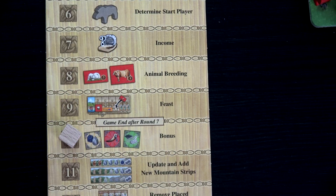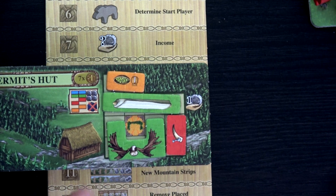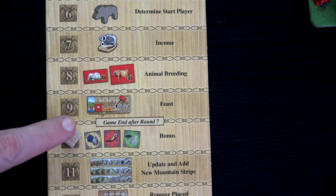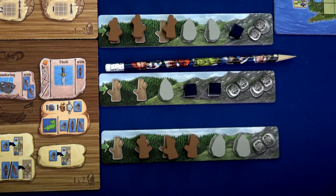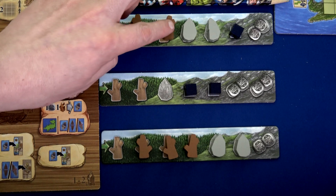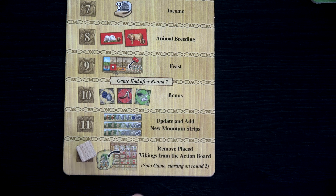Phase ten is bonus time. We only have one bonus but it's a good one — we've got our herbs, and we've fully surrounded the eight spaces around it, so we'll gain an herbs good every round. Then we'll update the mountain strips: remove the leftmost resource from each available strip and move the pencil one space back. Finally, in step twelve, we remove placed Vikings and put them back — though in solo that starts in round two. Round one is done!